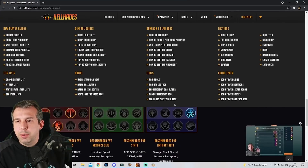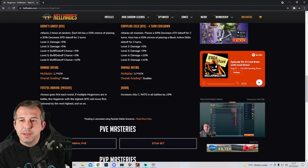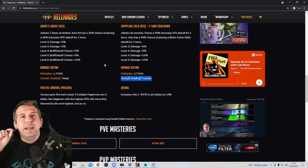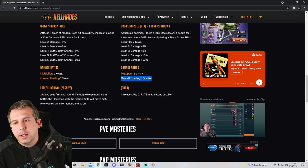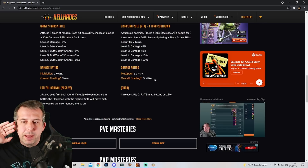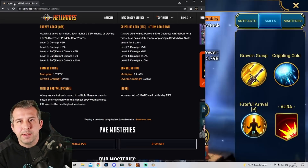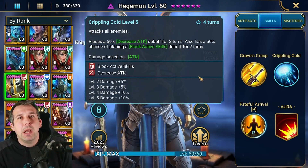If you go on to hellhades.com and check out the damage rating against his skills, his A2 has got a grading of Godlike. On the website, Godlike means it's in the top 15 of all AOE skills in the game. It doesn't mean he's going to be up there with a Trunder, but he's in the top 15 of all hits — it's going to hit hard. That's the highest grading we give. His A1 does not hit so hard.